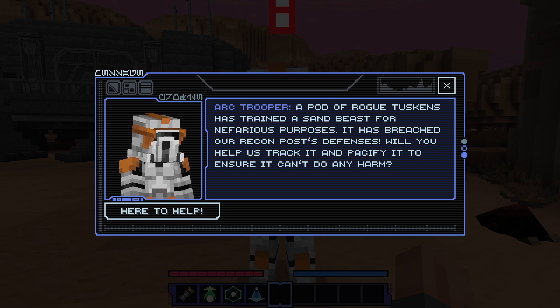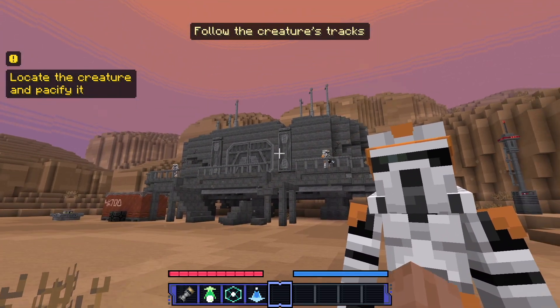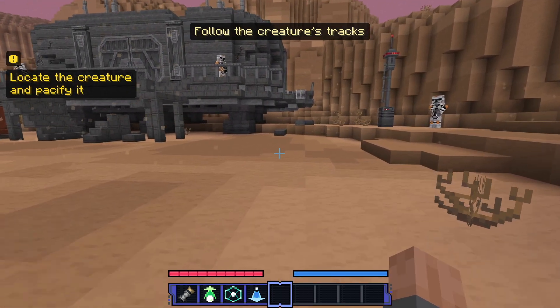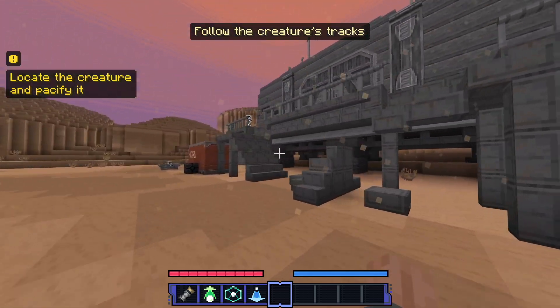"A pod of rogue Tuskens has trained a sand beast for nefarious purposes. It has breached our recon post defense. Will you help us track it and pacify it to ensure it cannot do any harm?" Yeah, of course. Okay — locate the creature and pacify it. Follow the creature's tracks. I assume we go that way, but I want to explore this place.